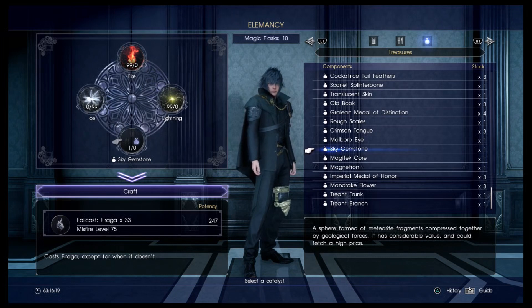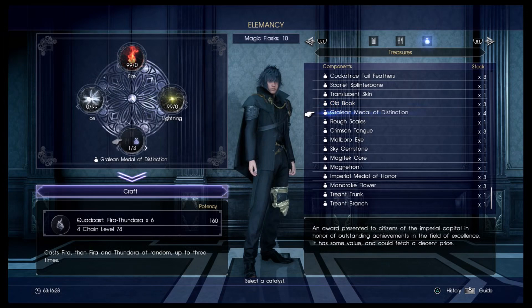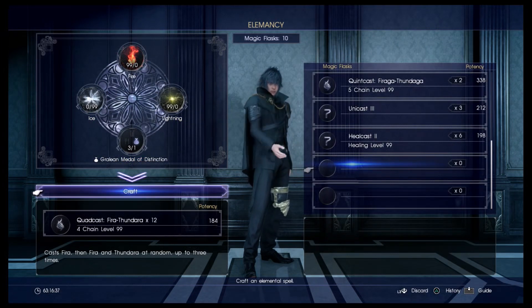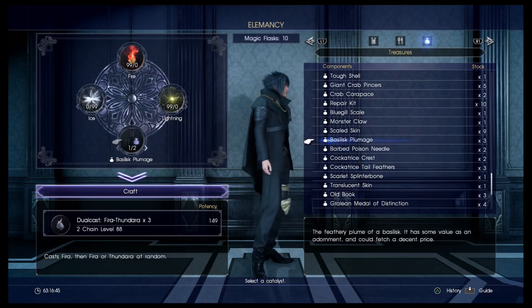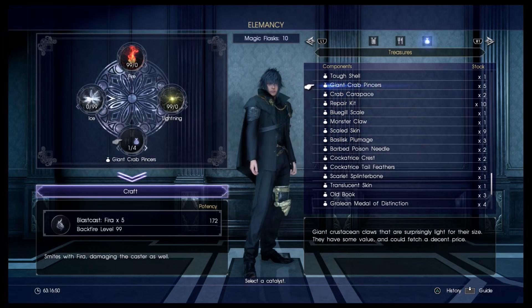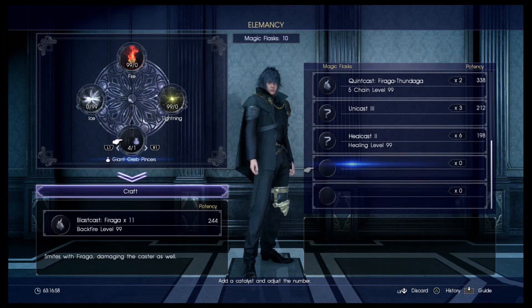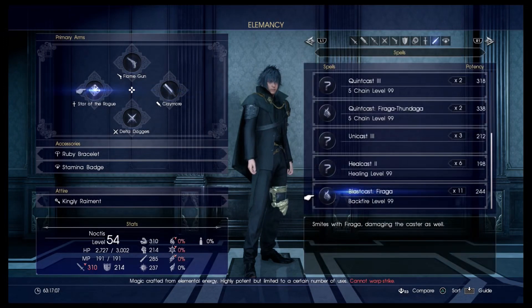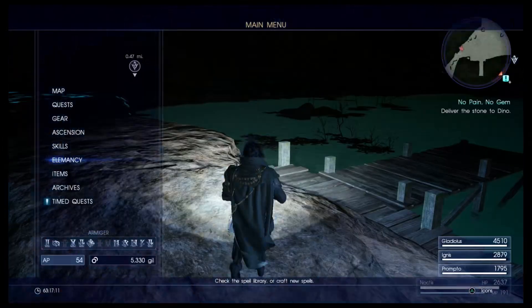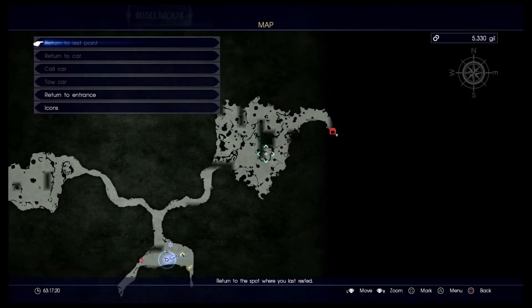Spider silk. Also a fishing spot here too as you saw and as the characters mentioned. Let's go ahead and leave this place — I could craft a spell real quick while we're here. Whoa, sky gemstone equals 33 Fire Agas — holy crap. We'll do Fire Raga. I want to keep that star weapon. Alright, so we pretty much fully explored this area; if I missed any items I'll come back.